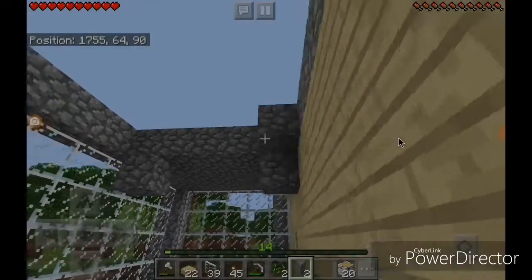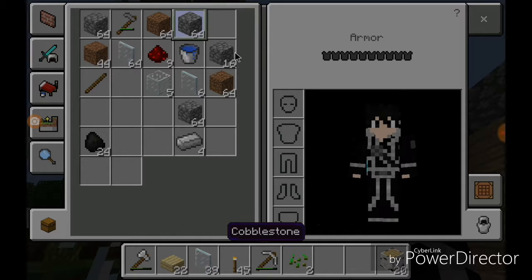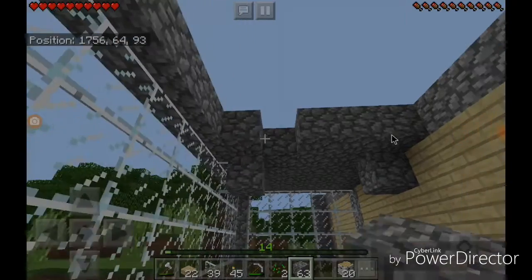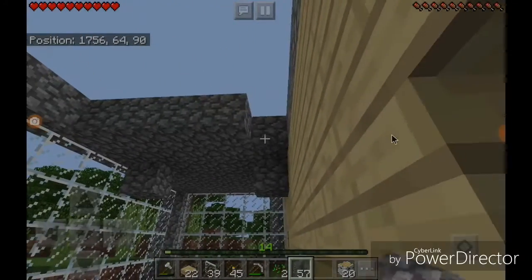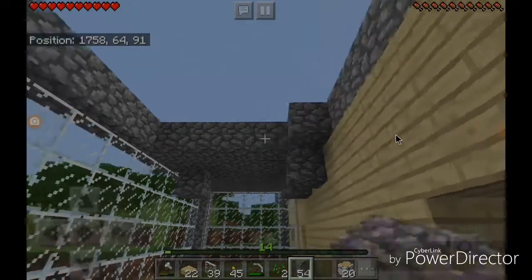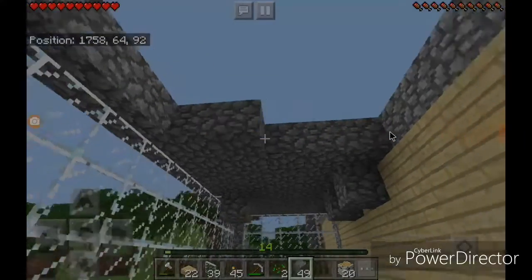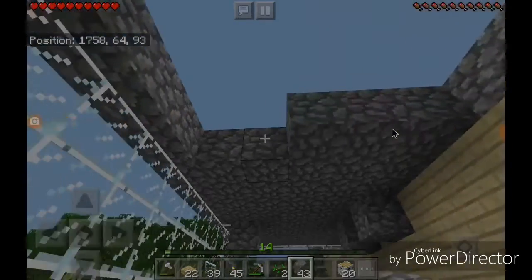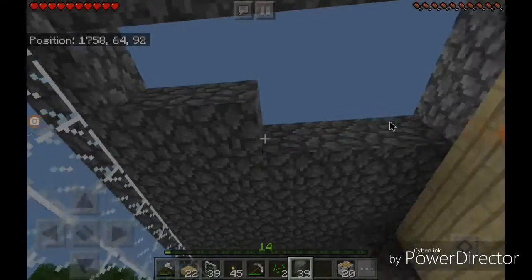What's going to happen is it's going to be basically all the way around the sides - it's going to be two pieces of cobblestone before the second floor starts. And it's going to be like a two-block indent. Except for the back - the back's not going to have an indent on it.